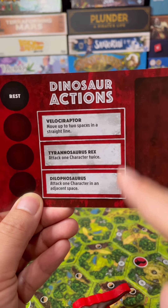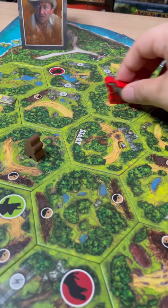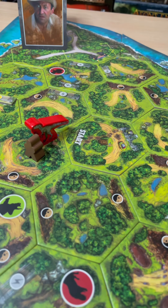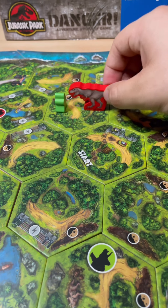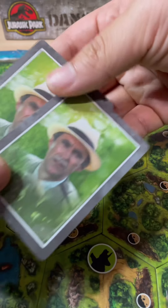The scary part is that each dinosaur has a special power and plays differently. The Velociraptor moves faster than the others. The Dilophosaurus is able to spit and attack you from a distance. And the T-Rex can take a big bite out of you and rip two cards from your hand.